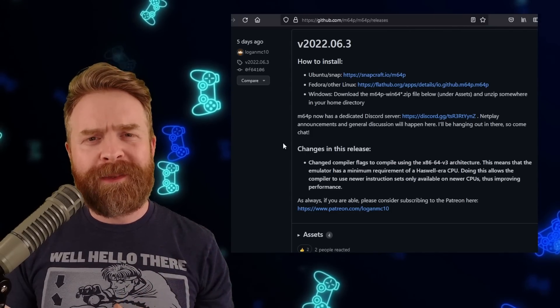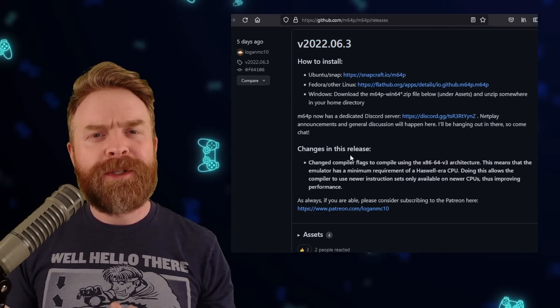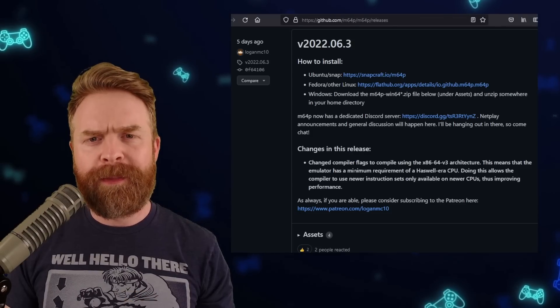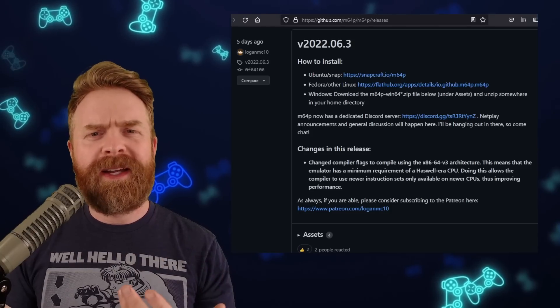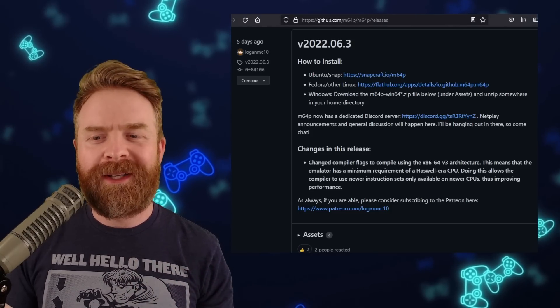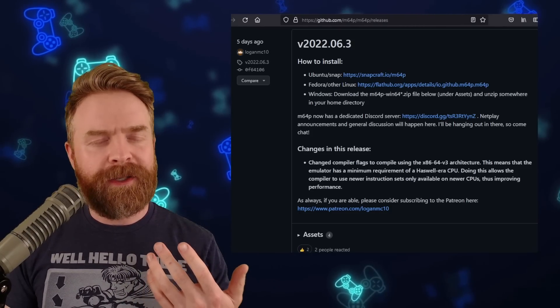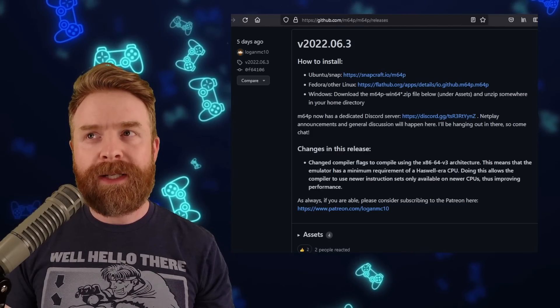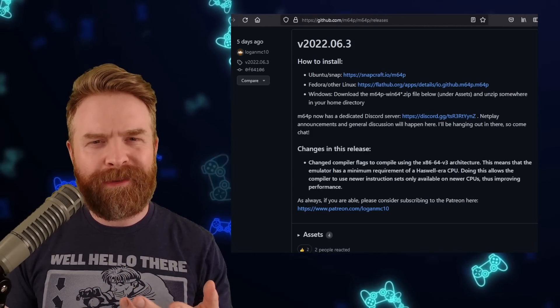We'll start out here with the first of 4 updates, version 2022-06.3. This version results in a minor performance improvement at the expense of compatibility. This emulator now works only with Haswell era CPUs or better — basically a CPU that was made at least 10 years ago, give or take.